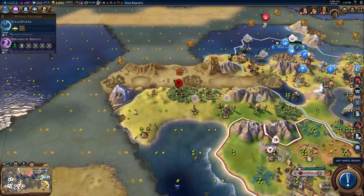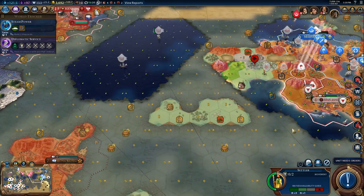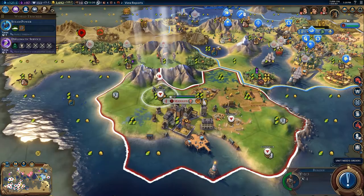France would have had a lot more cities had that not happened to them. This looks like a pretty reasonable place to settle — it's got Niter, some cattle, some decent tiles — not terrible. If I were to harvest this it would significantly cut off a lot of turns, which is what we were hoping for.